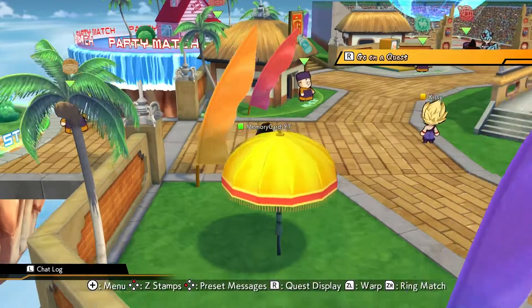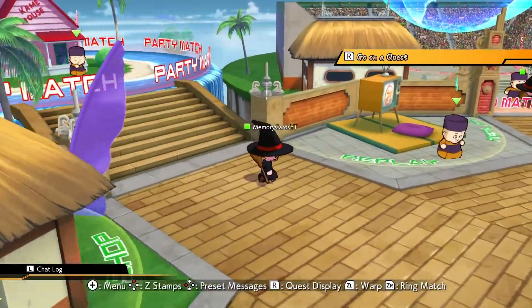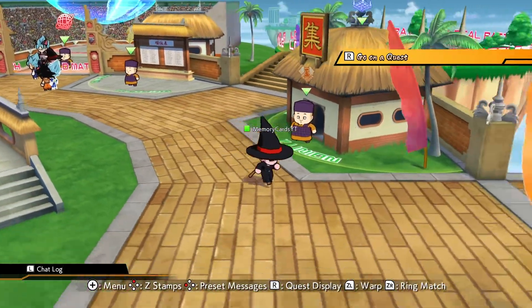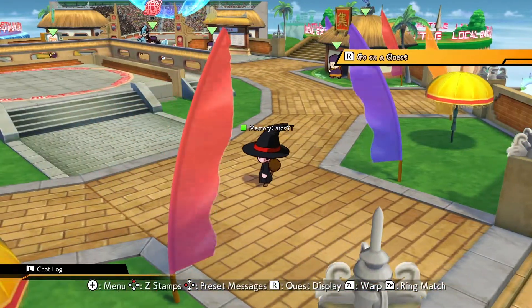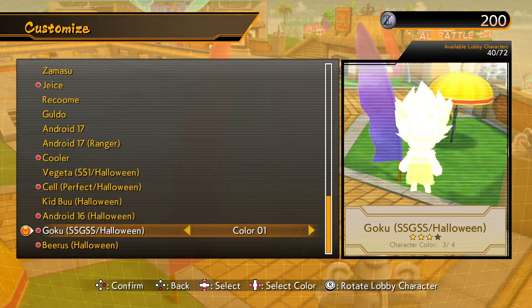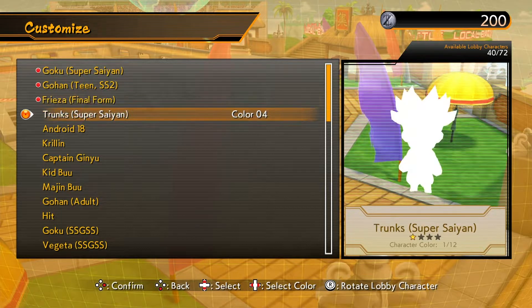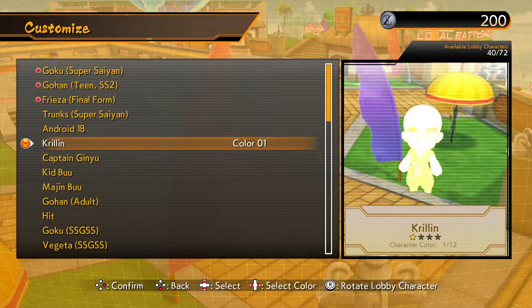Everything that's in the PS4, Xbox, and PC versions is here as well. You have the story mode, training mode, practice mode, all of the items that you can buy with Z coins — they're all there. The story mode I won't get too far into; it's not that good in my opinion. As a long-time Dragon Ball series fan, it kind of just felt like a fan fiction of sorts. The only reason I initially played through it was to unlock Android 21, the new character.